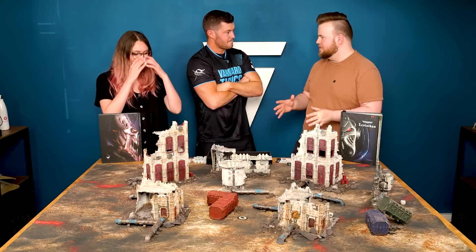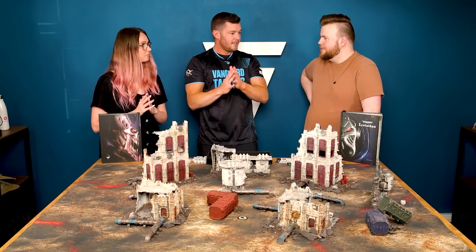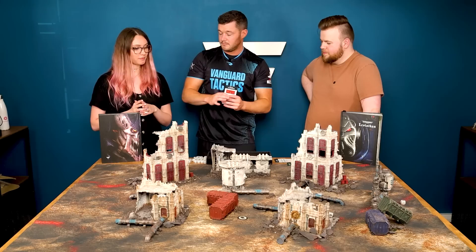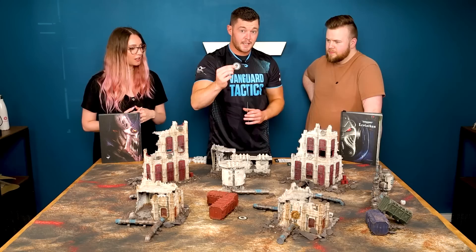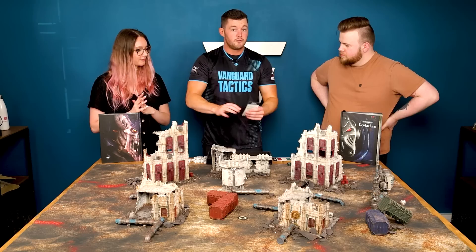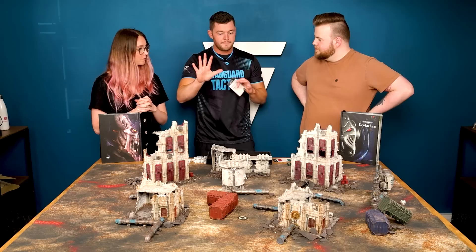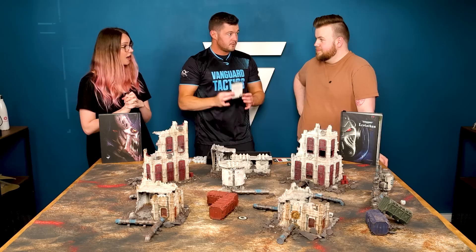Before we get kicked off, Stephen, do you want to explain what our objective is today? So we're playing a slightly modified version. Typically in the box you get a series of cards telling you how to set up your models — we call that deployment zones, because you can't just start face to face. We're going to use the Hammer and Anvil card. There are six objective markers in the box, but we're only using two today. You score five points for every objective you hold each turn. There are five turns in the game, each objective is worth five, so that's 10 points a turn — your total score could be 50 just from the primary mission.